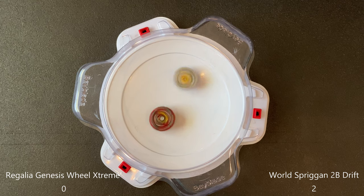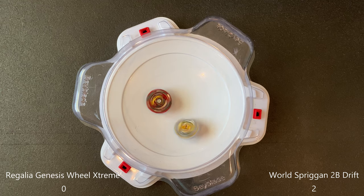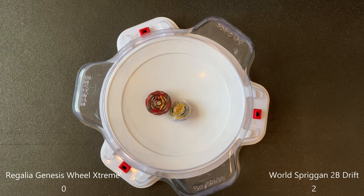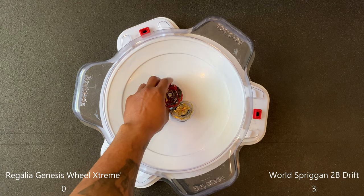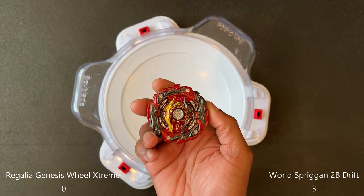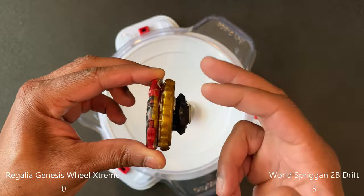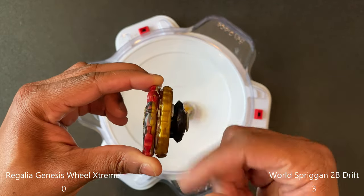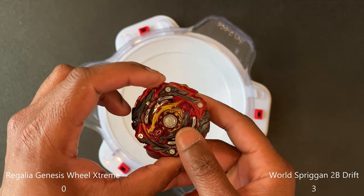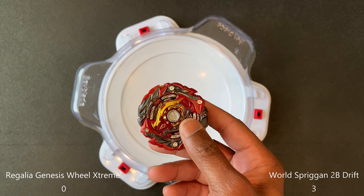In a tournament setting if you aim this combo I think you can do pretty good with it. This will be another win for World. I'm not sure why right now, but it cannot seem to get a good hit on the World combo - it might have something to do with the free-spinning ring here. It's semi-awoken and will free spin a lot sometimes, but I think that may have something to do with it. Let's go ahead and launch Regalia first.